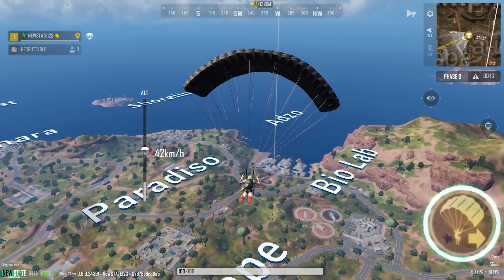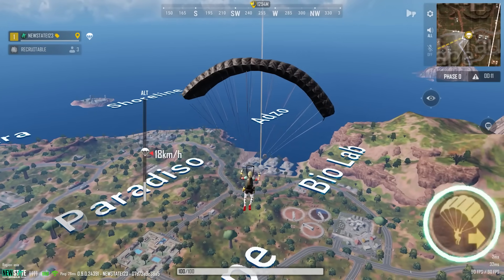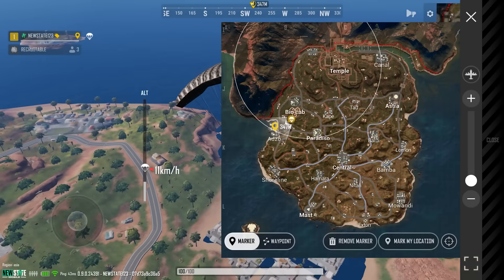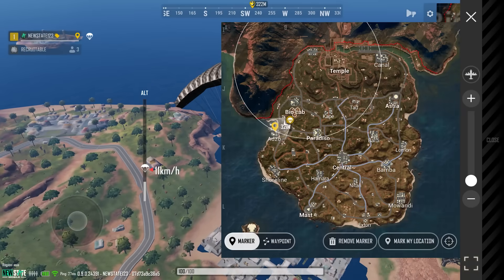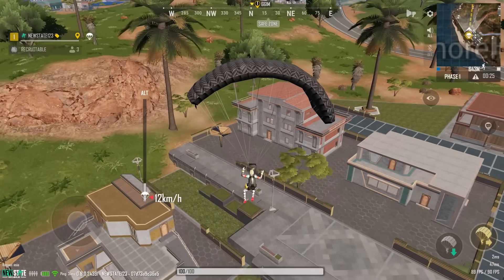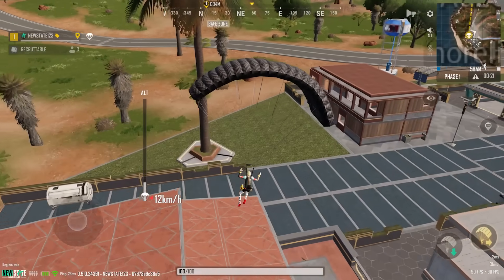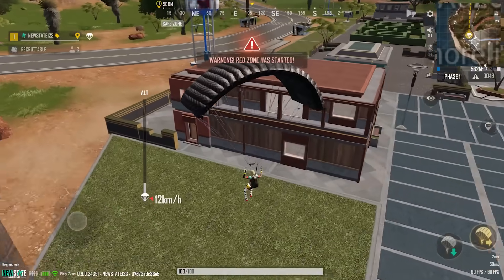A parachute gliding function has been added to allow further flying. You can use this function in parachute, and it will lose speed to glide further. You can use these newly added functions at first falling and self-redeployment. However, they are not available when you are revived via a green flare gun.